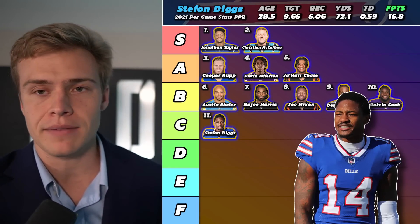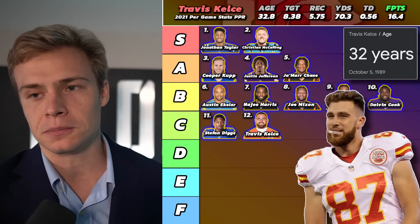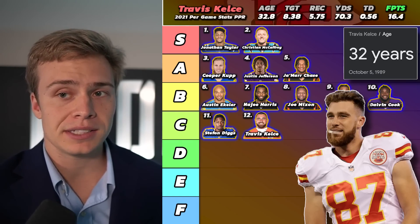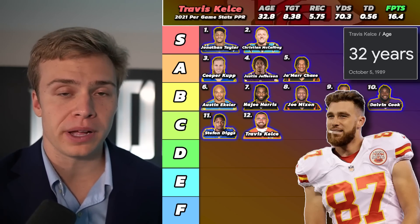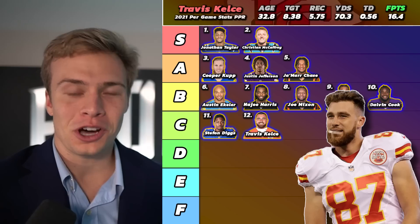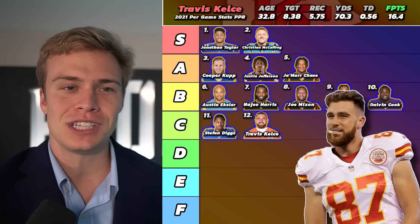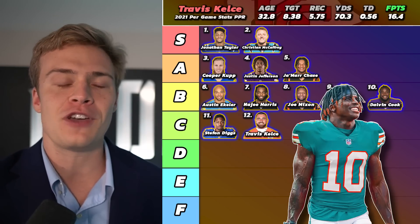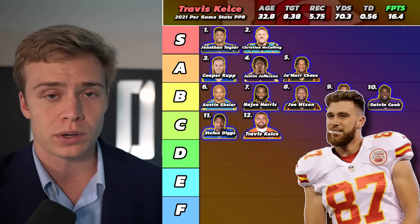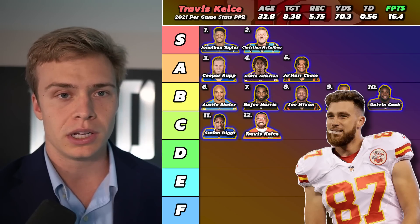In casual fantasy football, I'd still take Diggs at eleven. In the same tier, we have Travis Kelce at twelve. What's very concerning is he'll be 33 this year — there's not another player going inside the top 100 picks as old as Travis Kelce. That is 100% a concern, and he did take a small step back in efficiency this past season. But with the volume you should have in one of the league's most efficient passing offenses with Patrick Mahomes, and with Tyreek Hill leaving, you have to be very excited. The additions of Skyy Moore and Marquez Valdes-Scantling bring speed on the outside, creating space underneath for Kelce to rack up yards after the catch.